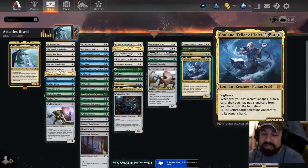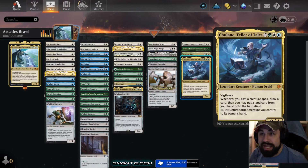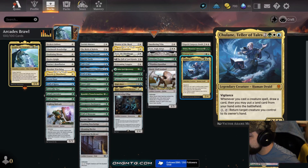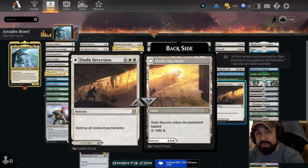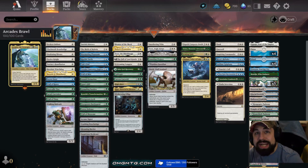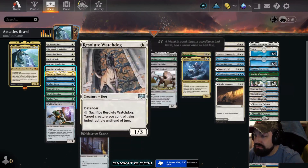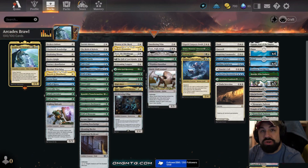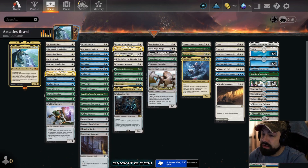This commander is such a value engine. We've partnered this up with Tuvasa in the 99, because Tuvasa does the same thing — whenever you cast a creature spell you draw a card. We're going to be just spiraling out of control with this deck and getting serious serious value. We are playing Arcades the Strategist, and we have a lot of defenders in this deck — a lot of them cost a very low amount of mana, which is great. We're going to draw through the deck very quickly and efficiently.